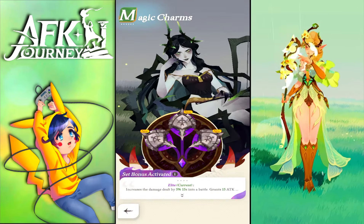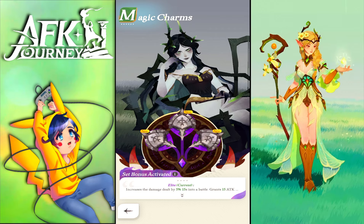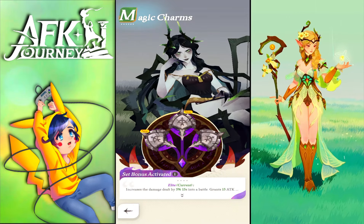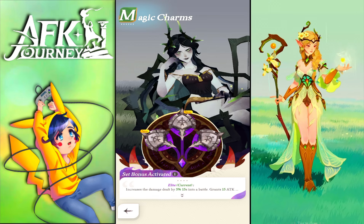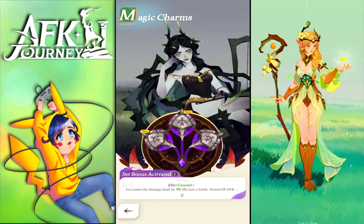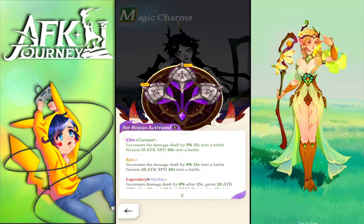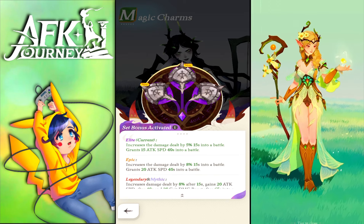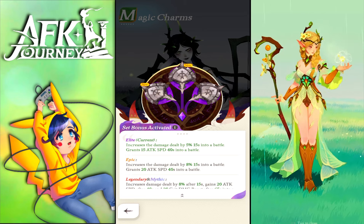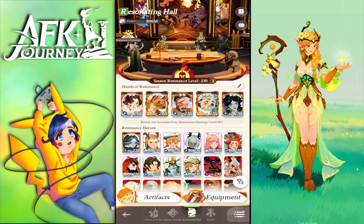This is correlated to resonance level, equipment, and now we also have charms. If you completed sets of charms it will boost your characters massively. My Cecia is dealing an incredible amount of damage compared to before. If you put the blue ones and remove the purple/elite ones, her damage is significantly lower. With the elite charms she gets enhancements — 5% more damage 15 seconds into battle, then 15 extra attack speed points 40 seconds into the battle — which massively affects your fight trajectory.